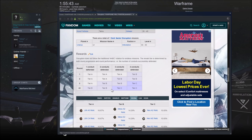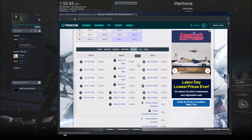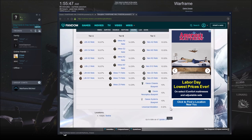In order to farm his components, as you can see here, on Sedna the mission is Kelpie. His parts only drop in tier C. They have a 10% chance to drop, which is pretty balanced for everything else, while it does have a 5% chance to drop the Universal Medallion.